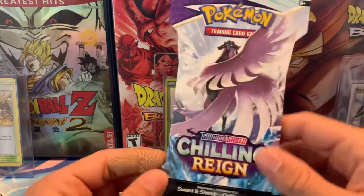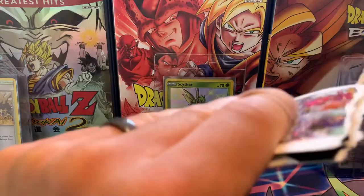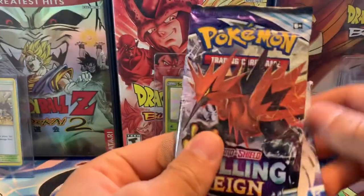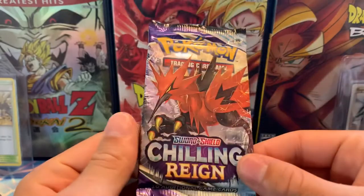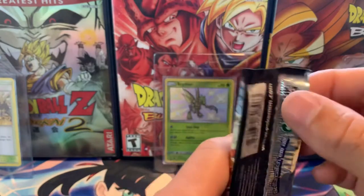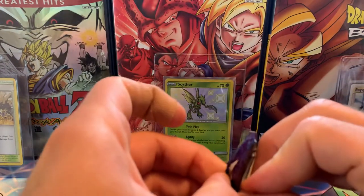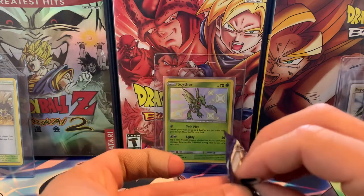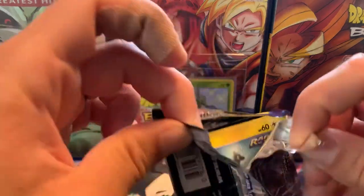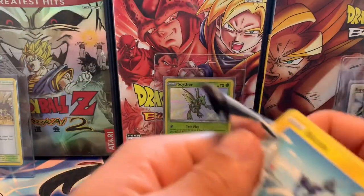Last but not least, I'm trying to keep it short, but let's get into just one single Chilling Reign pack. Yesterday was the release for Evolving Skies. Oh, here's one of those holo packs that Rusty from TCA Gaming is always talking about — these are pretty common, actually. I did not luck out and find any Evolving Skies in the wild. I had my wife check in between her work shifts and I checked after I got off work as well, but no luck. Hopefully some of you guys got lucky.